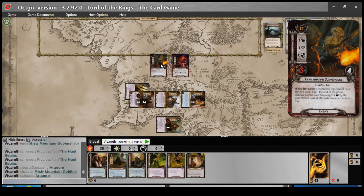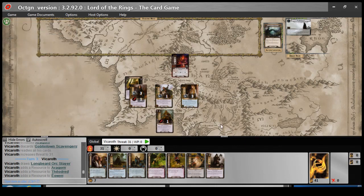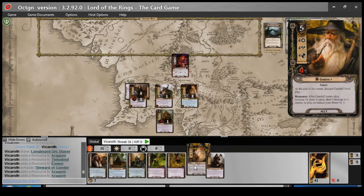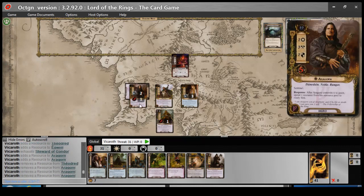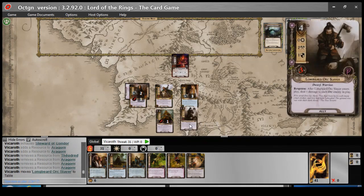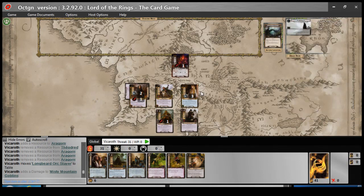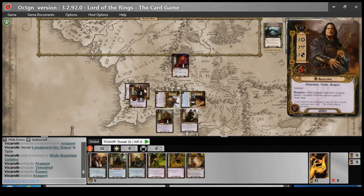Attack backs. I'm going to go ahead and attack and kill this guy — but I can't kill him. So right now, the shadow effect cannot be cancelled — that puts me in a finicky situation. Two, three, four. We're dropping four — dropping down the Longbeard Orc Slayer. He'll do damage to every orc in play. That's one to you, Mr. Goblin Orc. Let's quest — send him back up. So that's four, five, six, seven.